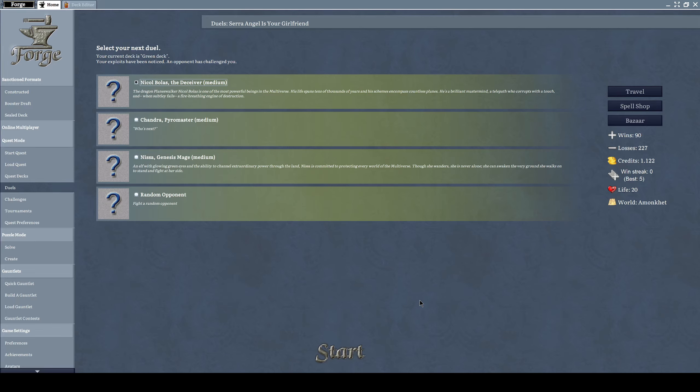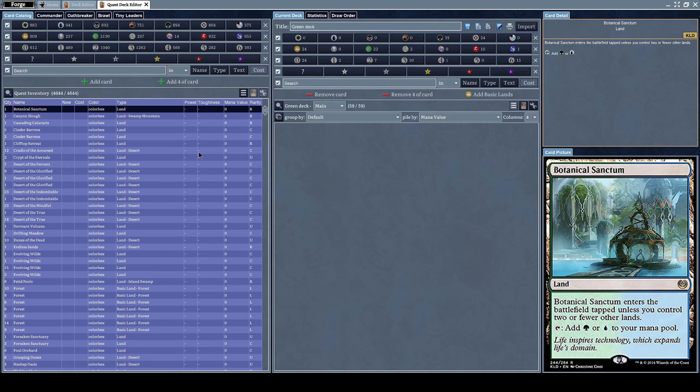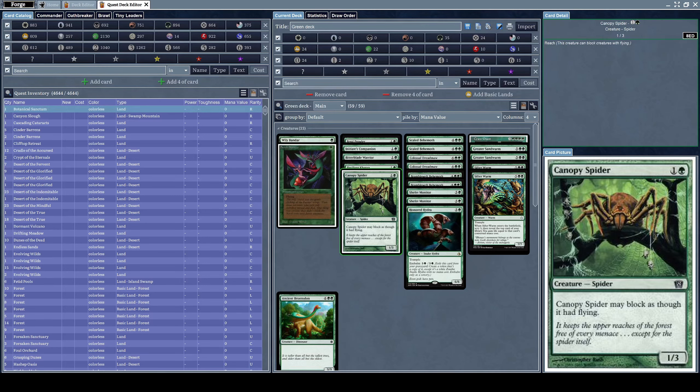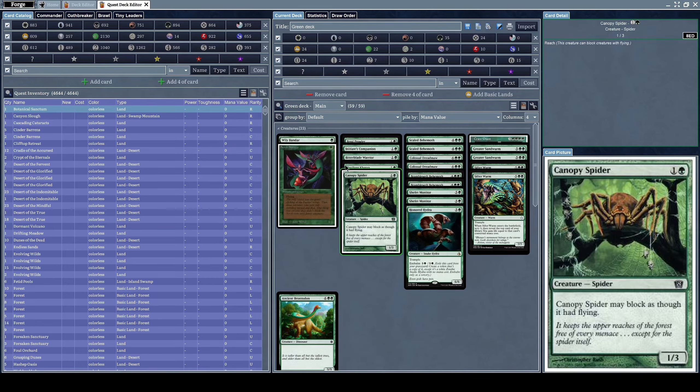Hello everyone, welcome to a new episode of Let's Play Forge. Before we begin, let's go into our quest decks and fix our green deck, because right now it's only got 59 cards. We lost the last duel to our opponent basically because I didn't play properly and I didn't focus towards the end of the run.